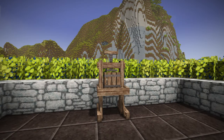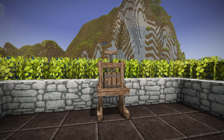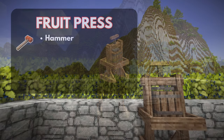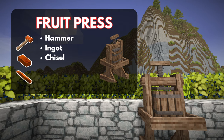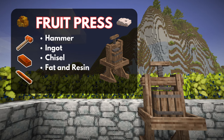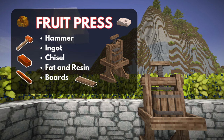The first thing we need to do is craft the fruit press. This is not something you're going to do at the start of the game — this is a mid-game play. You're going to need the following items: a hammer, one ingot (doesn't matter what metal), a chisel (any type will do), fat and resin, and lastly, you'll need some boards.